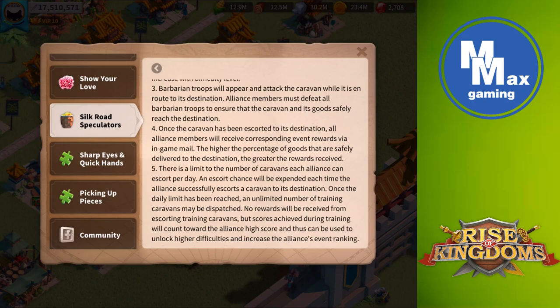There's a limit of three escort attempts per day. An escort chance is expended each time the Alliance successfully escorts a caravan to its destination. So if you fail, you didn't use one of your three shots per day.